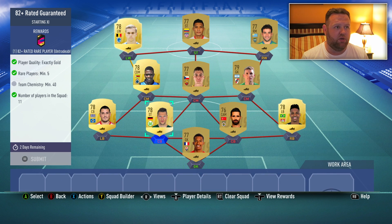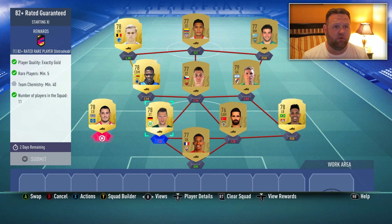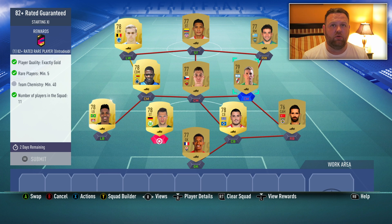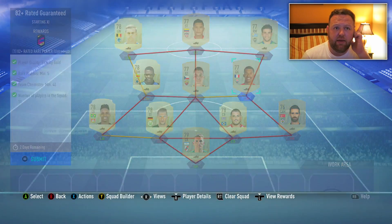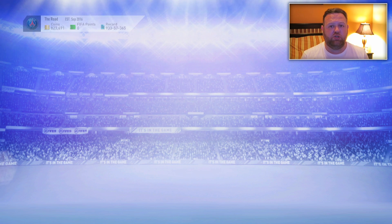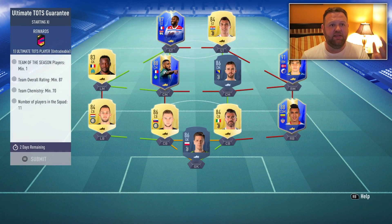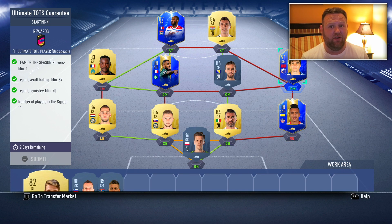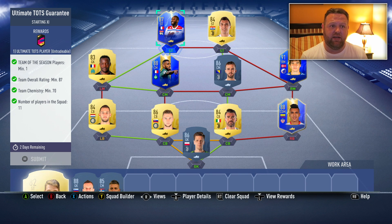You can go there, you can go there. We're at 32 chem right now. Switch you over. Something got me plus two chem there, and we'll put you at left back. We need one chemistry. Where am I going to find this chem from? There we go - we've got a little link there because he was from the same league. So we've got five of these now and I do want to put together my Ultimate TOTS pack. I want to show you the squad that I've actually put together for it. I'm going to get rid of one TOTS, two TOTS including the 91, which I was going to use as a super sub, three TOTS and a moment.